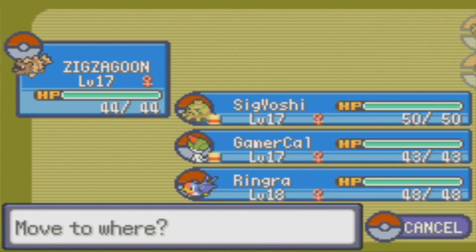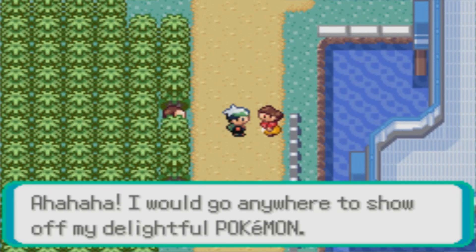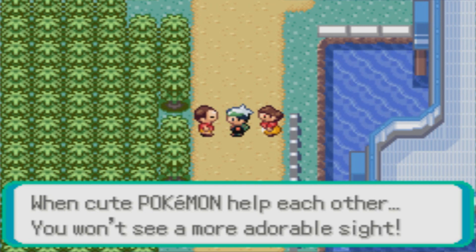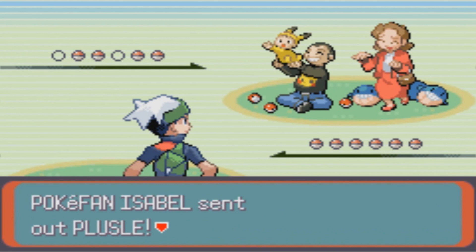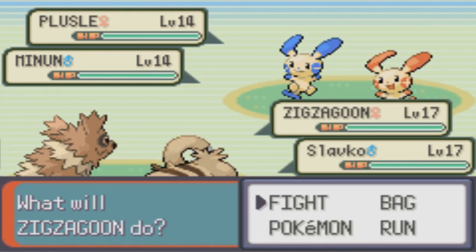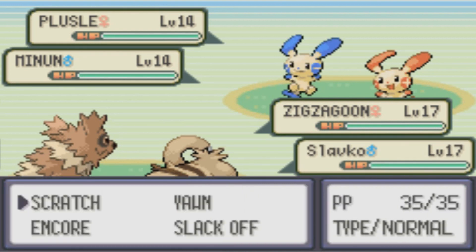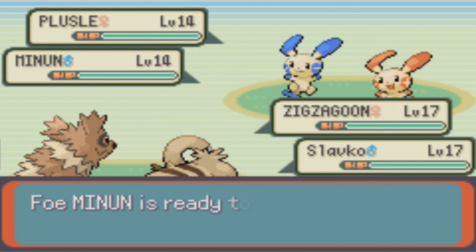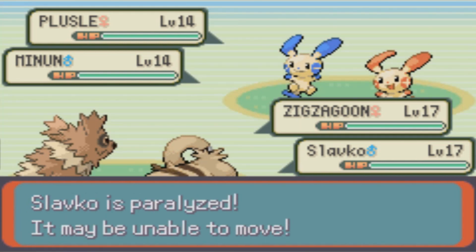Let's do a double battle here with Zigzagoon and Slavko and see how they do. Actually, I feel like we did this before and had a ridiculously long battle where we just kept losing attack power. Isabelle and Caleb are going to use Plusle and Minun. These two Pokemon — this is the first game they appear in. They're kind of obnoxious. They're Electric type, so you can expect paralysis to happen at some point.